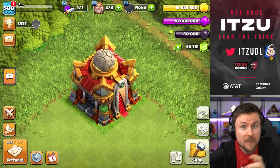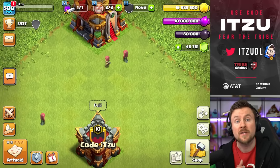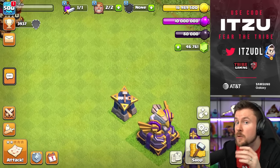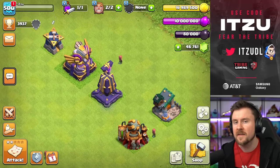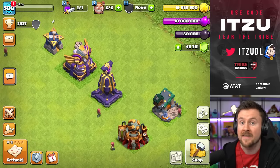Hey Clashers! Sneak peek number two for the spring update in Clash of Clans. Since we talked yesterday about the new clan castle level and all the features around that, we should take a look at the new defensive levels today, along with the troops and siege machine getting new levels. The highlight is going to be the new pet releasing in this next update.